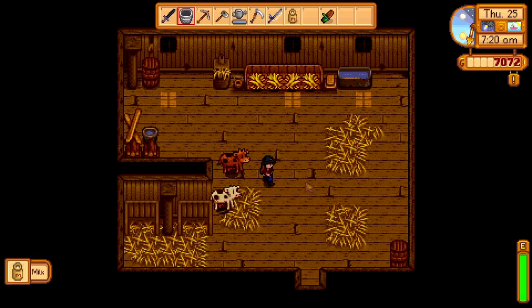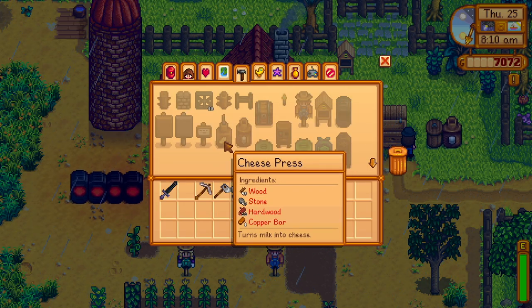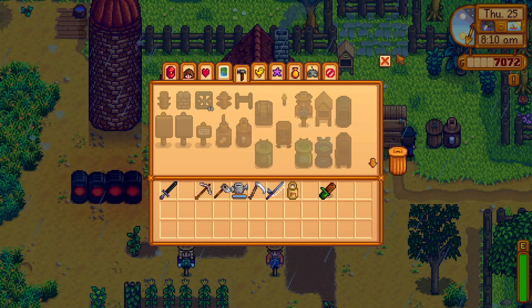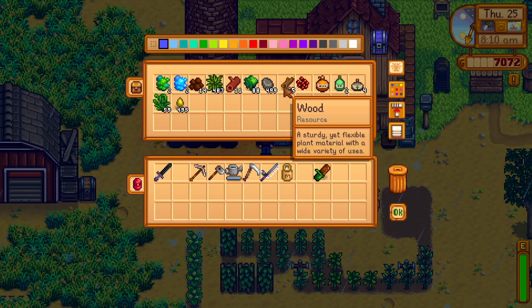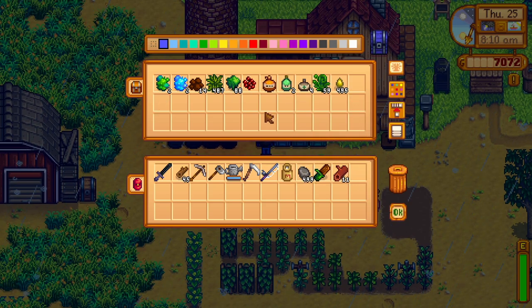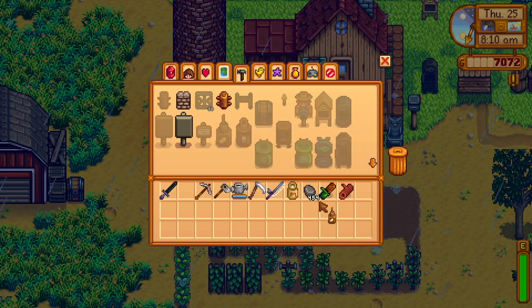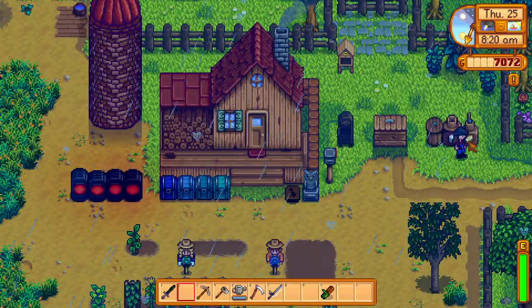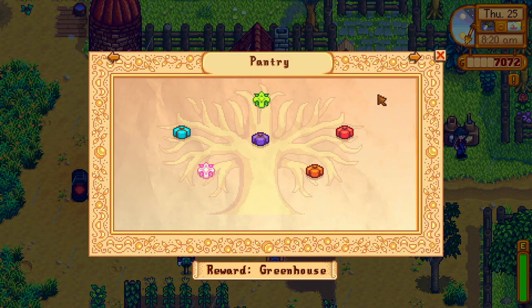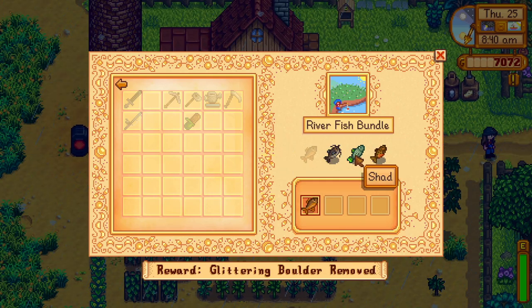We do have a cheese press unlocked! One copper, 10 hardwood, 45 stone, 45 wood. The issue is going to be the wood. We had exactly 45 — boom, cheese press! Heck yeah! I'm assuming cheese goes in the community center bundle — okay, this is great, we are getting places.